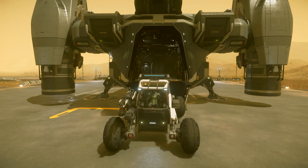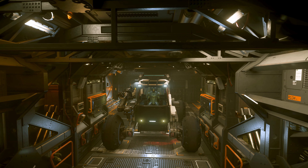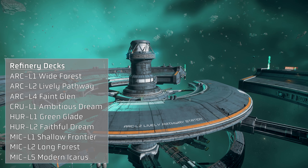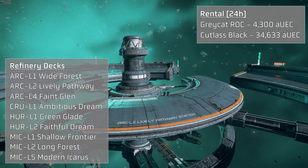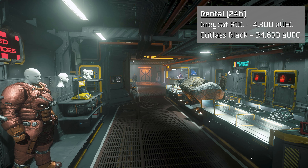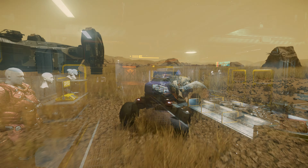To begin with, you'll need to have a rock mining rover and a ship to transport it around, or enough credits to rent what you don't have. Both can be rented from an L1 refinery deck for less than 40,000 Alpha UEC for a Cutlass Black and rock for a day. This guide assumes you're also familiar with spawning and flying your ship.